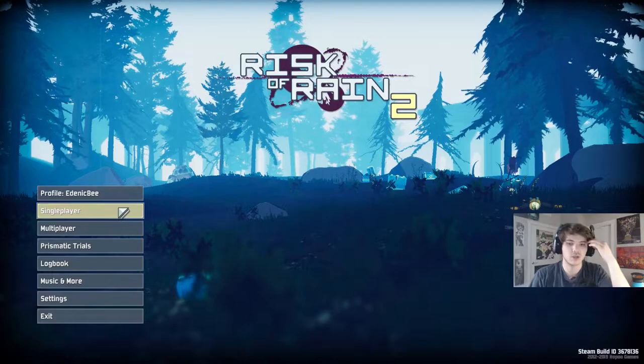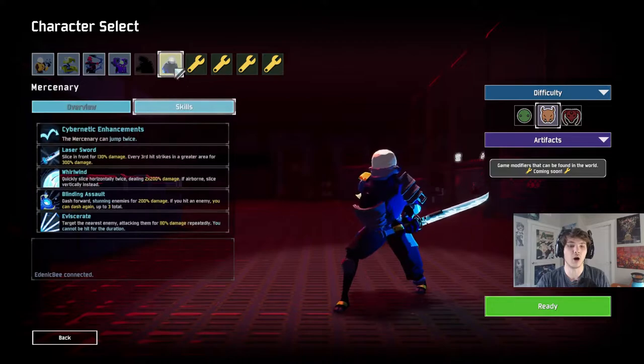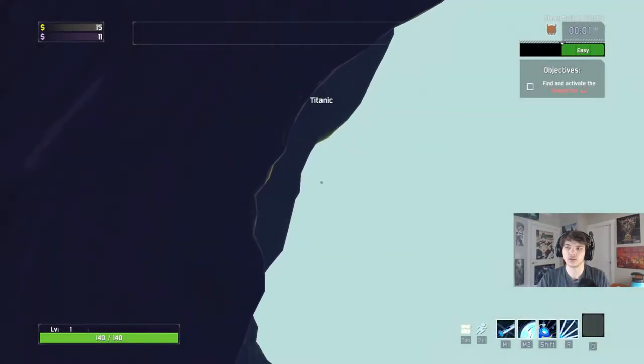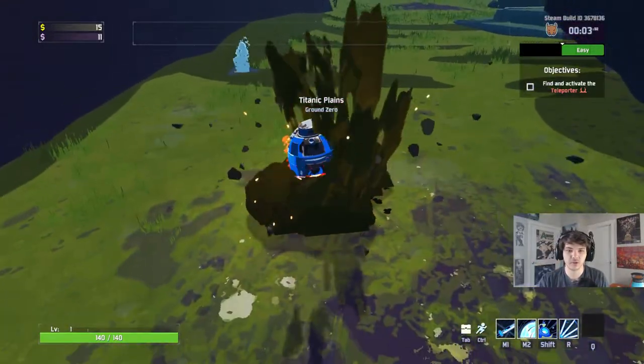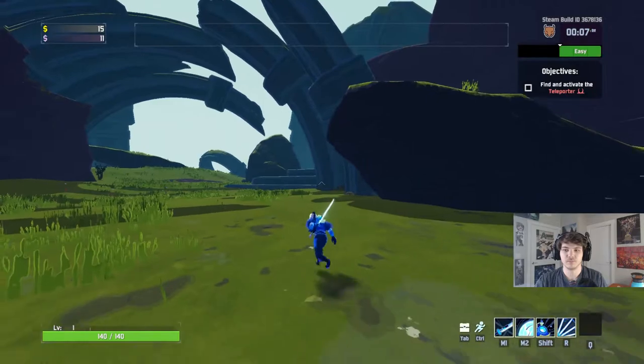This video is going to be on how to unlock a mage — I believe his name is the Artificer. We're just going to go from the beginning. I have 11 coins, which is what you'll need to do it alone.